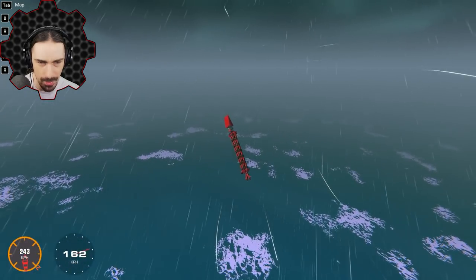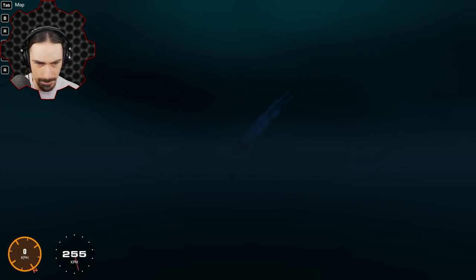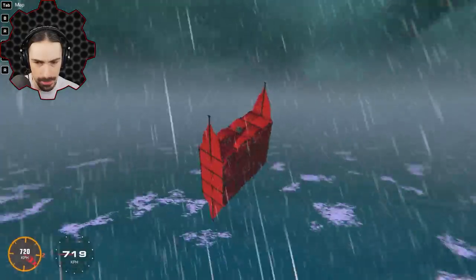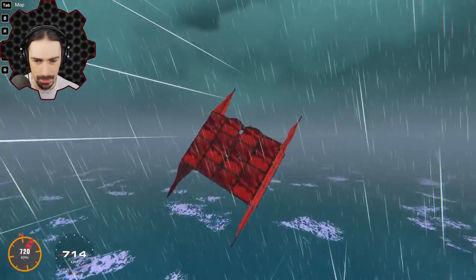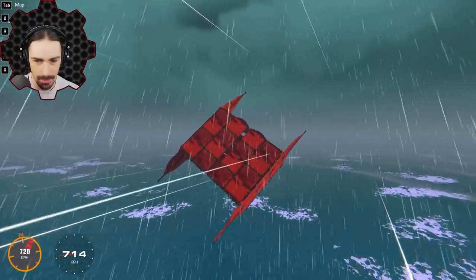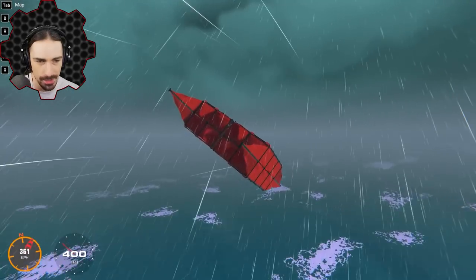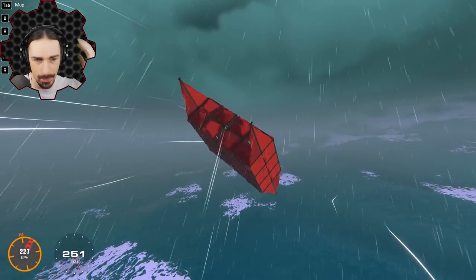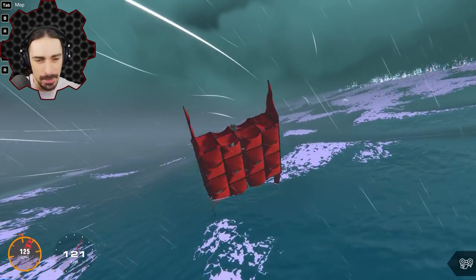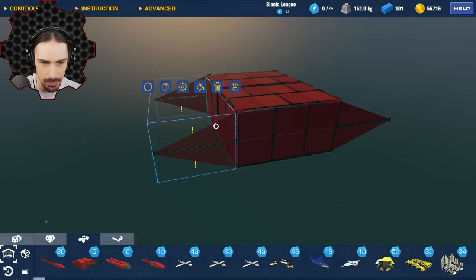We're pretty much capped out — 719, 714, consistent 720. I see 721 when I hit the water but the wind is already calming down. Out of curiosity I add a control surface to the craft to see what happens. The wind literally won't let me turn the surfaces as much as they can go, and I think I caught a reading of 726.